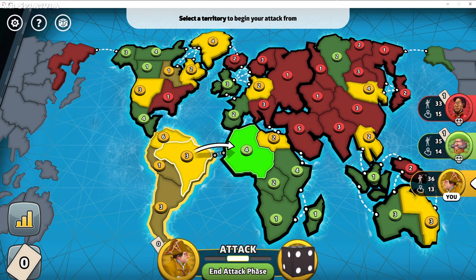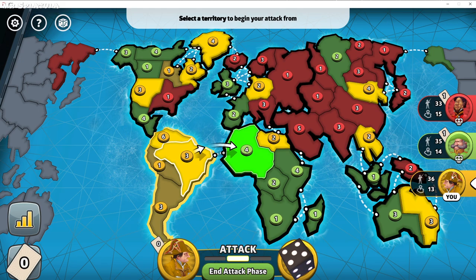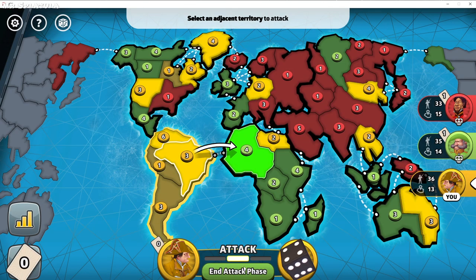I did not lose any troops there. Right now I have the South American continent. This bot has a 4 and a 4, so if it puts all troops there, it'll have 4 troops and can hit my 3 to break my bonus, which I don't want. So I go to my Fortify phase. I could attack more, but I don't need to.